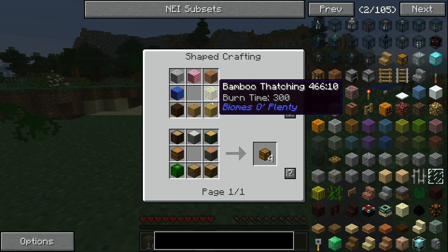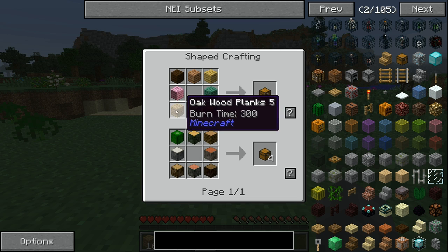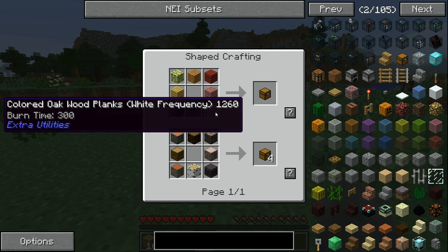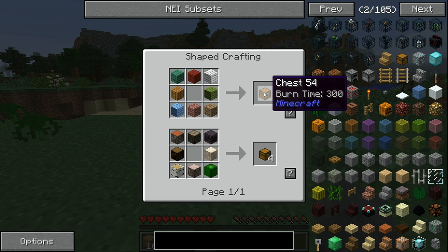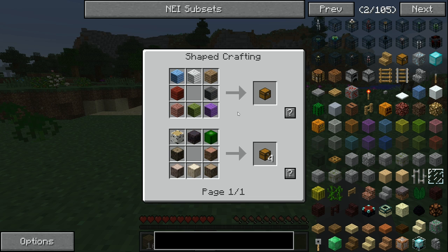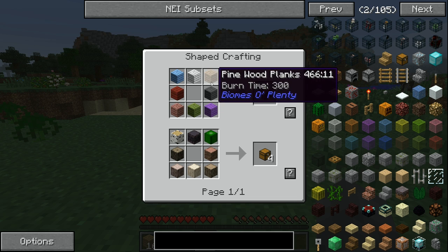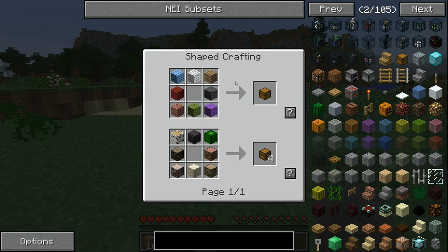The next part is crafting. Say you want to make a chest — you can see all the items required for it. You'll see that it takes any kind of wood planks, and it will switch between all the ones you can use, showing that all wood plank types can be used to make a chest. It's going to flip through all of them.